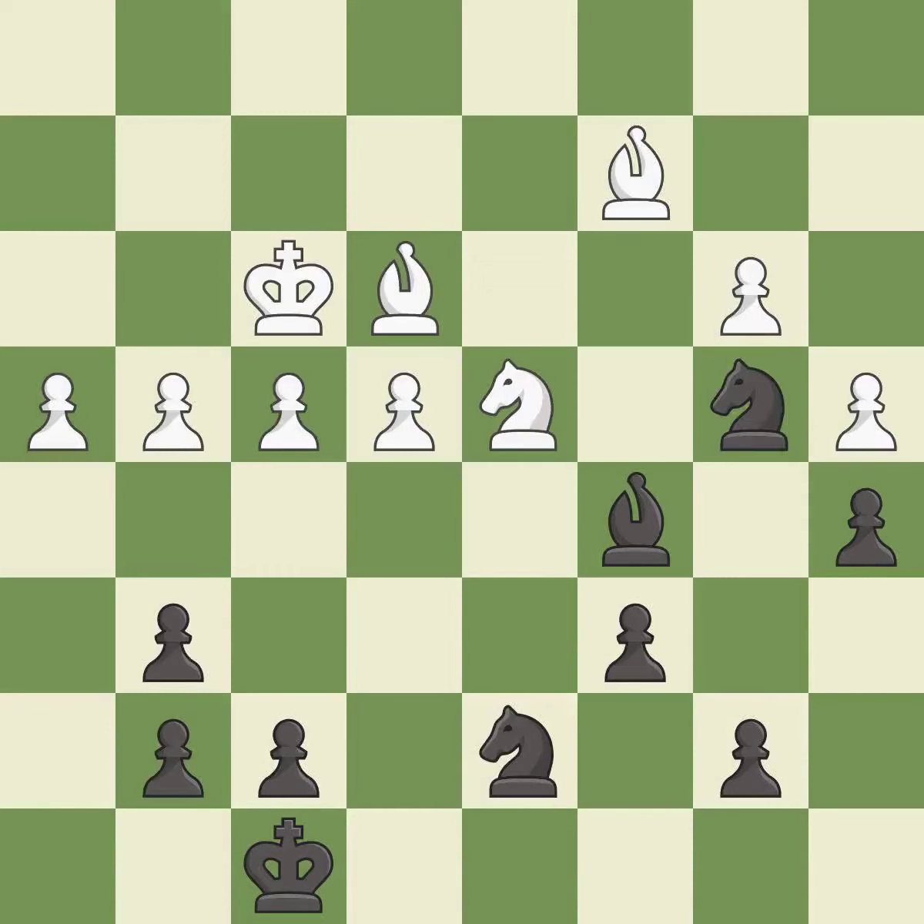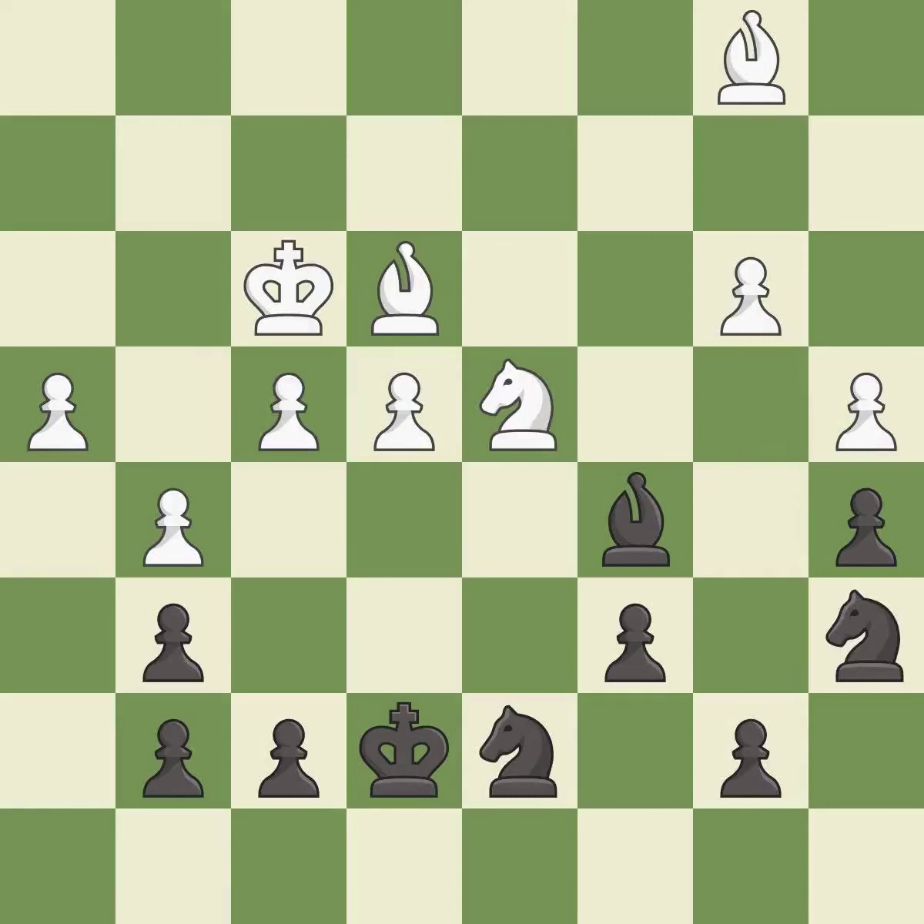This is not the best — it is an inaccuracy. The game is still close to equal, but white lost their advantage — it is a mistake. The game was close to balanced, but now black is worse — it is an inaccuracy. This moves the bishop to a better location, allowing it to control more squares. This threatens to win a pawn — it is best. This allows the knight to control more squares. This stops the opponent from being able to win a pawn — it is best. This is the strongest option — it is best. This misses an opportunity to offer an equal trade of pieces — it is an inaccuracy.